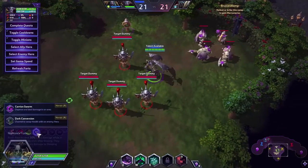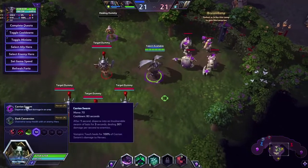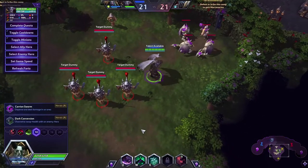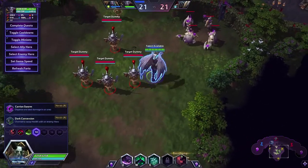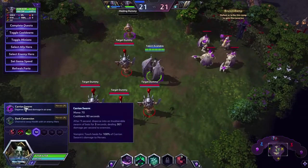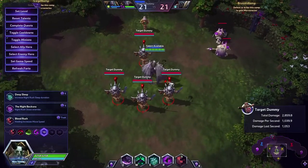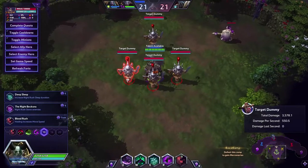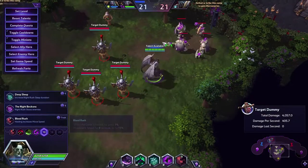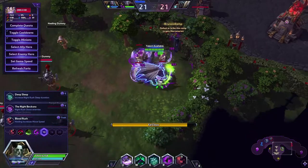Spreading Plague is also good. Even Mal'Ganis agrees! So Carrion Swarm and Dark Conversion — if you hit a target with Dark Conversion, you're pretty much good to go. You get another health bar and you kill a tank. So it's dangerous to use — I suggest using it at 50% health or something like that. Carrion Swarm is also good against a lot of enemies and squishies, you are invulnerable during it. It depends on if they have a main tank like Stitches or Diablo and you want to heal and do the most damage. It's up to your decision — if you want to have fun or try hard.